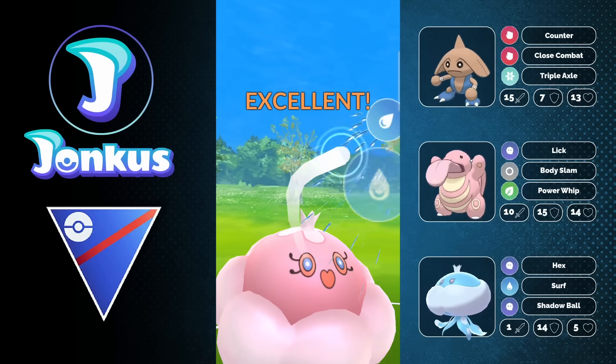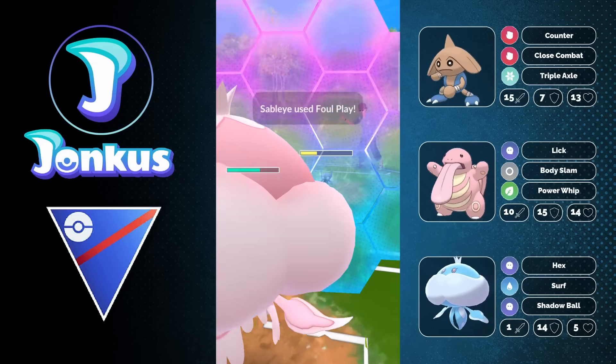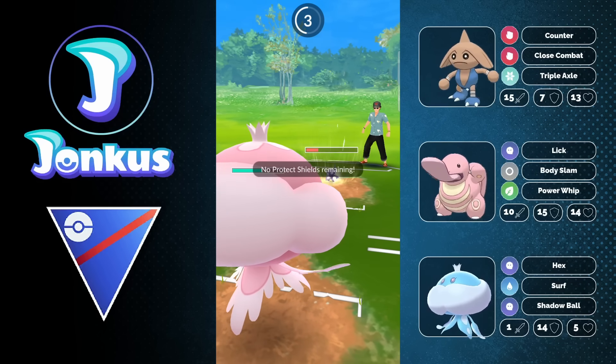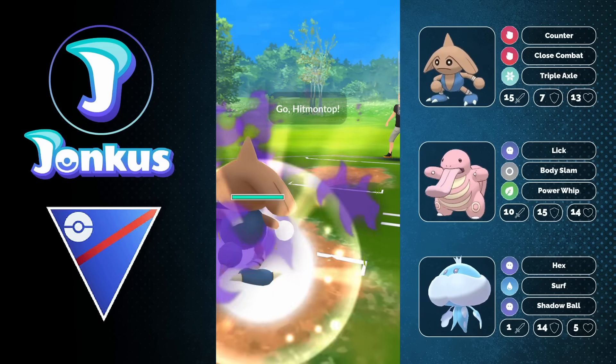There's nothing I can do about it. This is just something that's going to happen when the opponent has two or three answers against Hitmontop — it's not going to do anything of course. We have a Ghost type as well as a Fairy-Water type. Azumarill completely walling Hitmontop is kind of annoying, but we can move on to the next game.